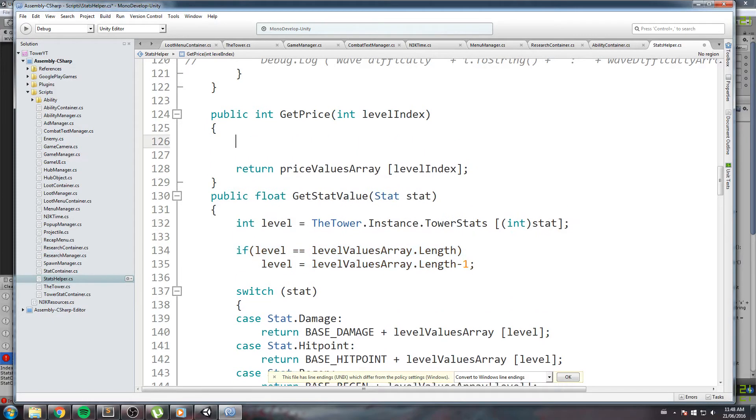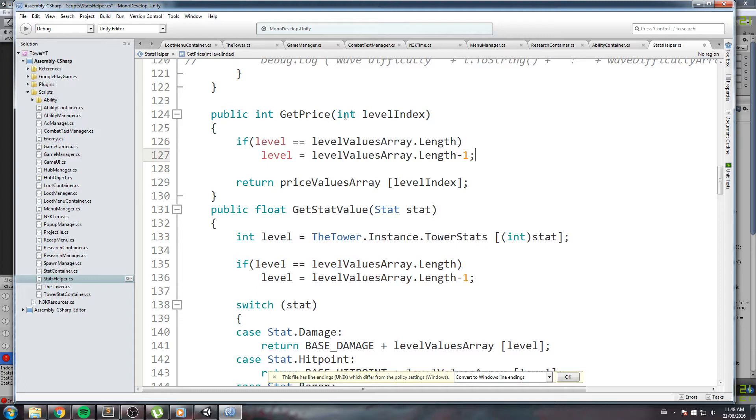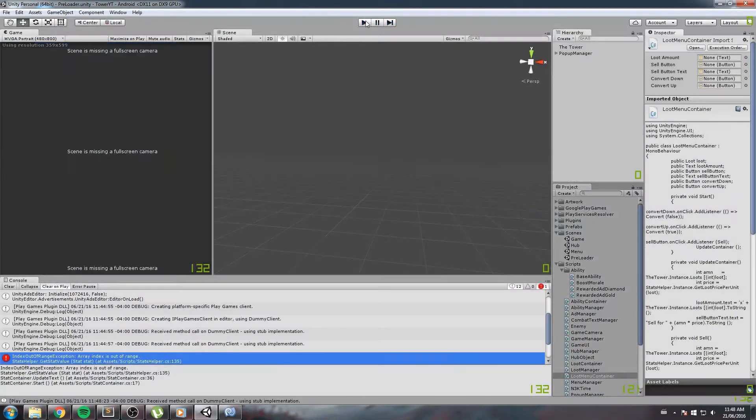We do the same for the price: taking the levelIndex as a parameter, if levelIndex > priceValues.Length then set it to priceValues.Length - 1. This fixes two annoying bugs at once.